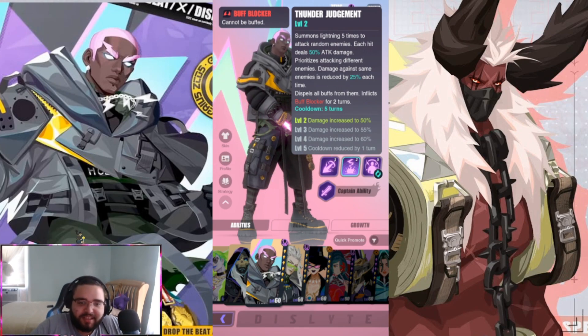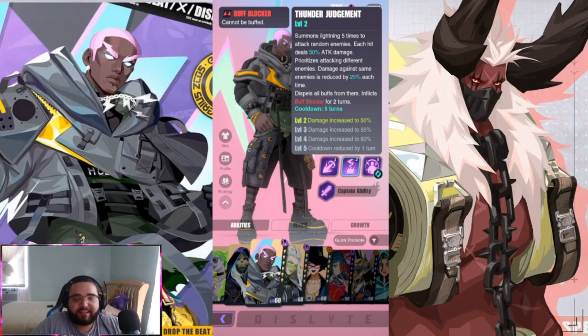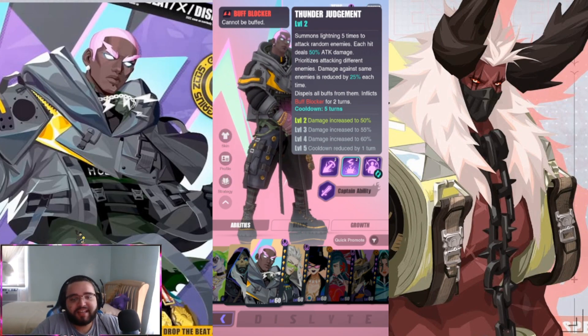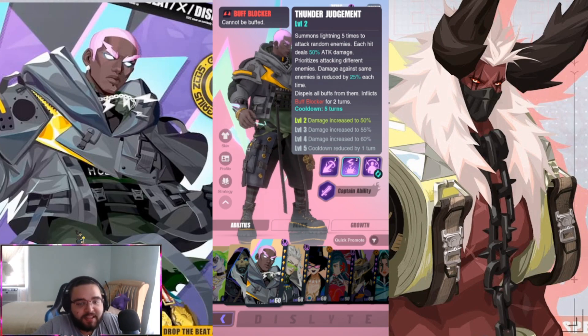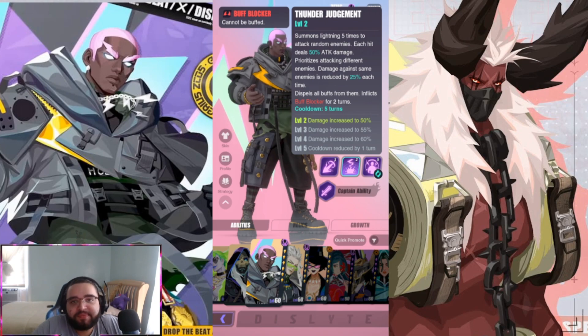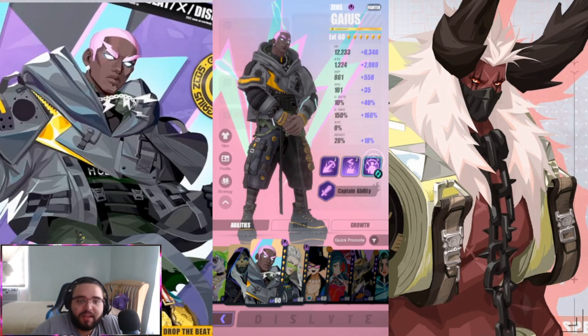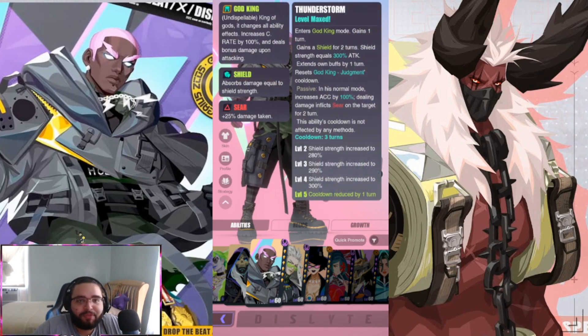The next ability is Thunder Judgment — summons lightning five times to attack random enemies, each dealing 50% attack damage. It prioritizes attacking different enemies, and damage against the same enemy is reduced by 25% each time. This ability dispels all buffs from enemies and inflicts buff blocker for two turns, which is very useful against buff-centric teams.